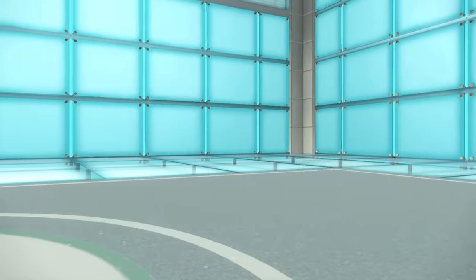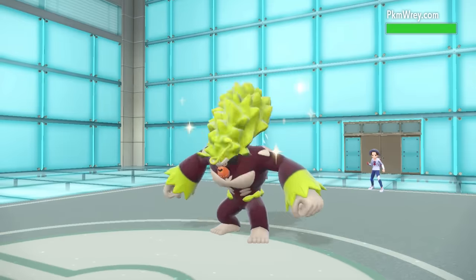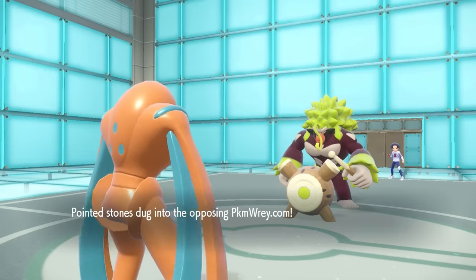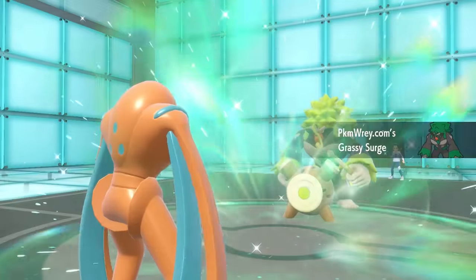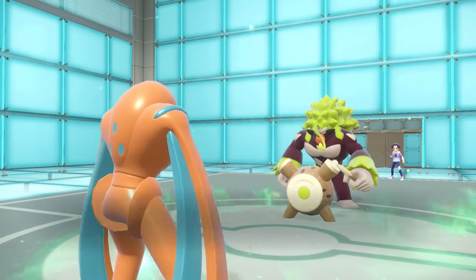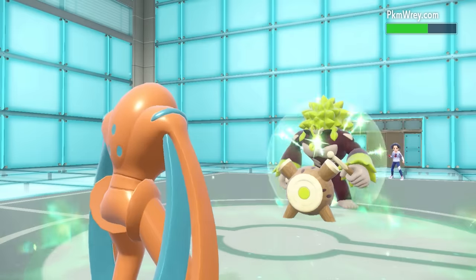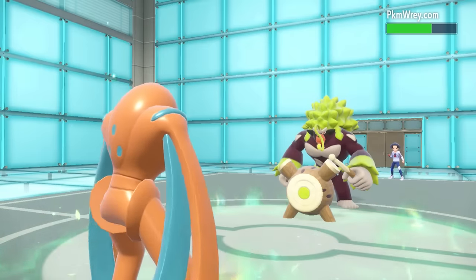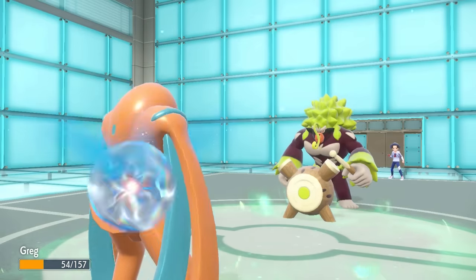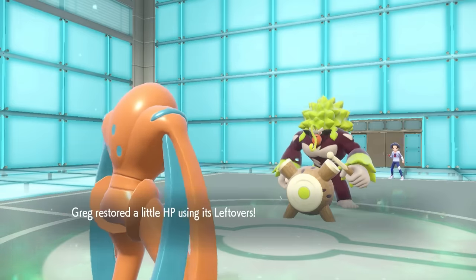They actually end up going for the U-turn here, pivoting on out of here. As I go for the Nightshade, they decide to bring in the Rillaboom. So Rillaboom is also something to be worried about - it obviously has the priority with the Grassy Glide. So I go for that Nightshade, just doing that 50 HP chip. It does soak a little bit up from the old grass that it laid around, which also helps out me. I also have some Leftovers. Greg is like, I'm feeling actually pretty damn good here.